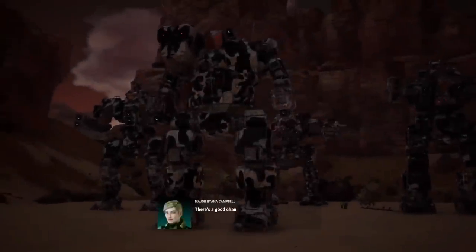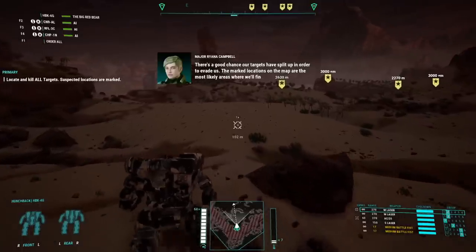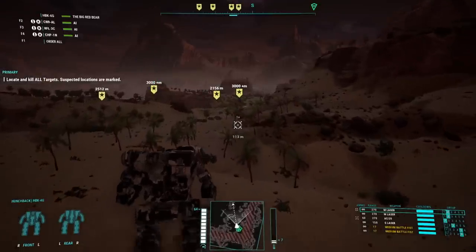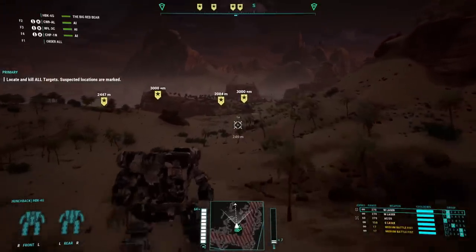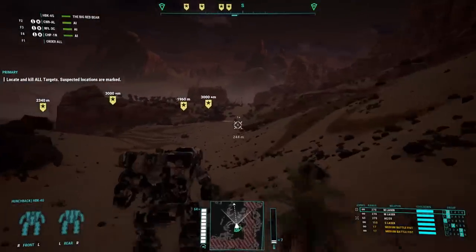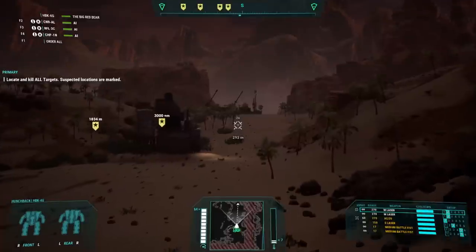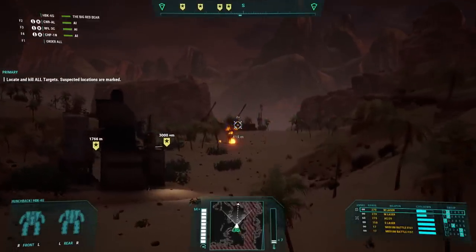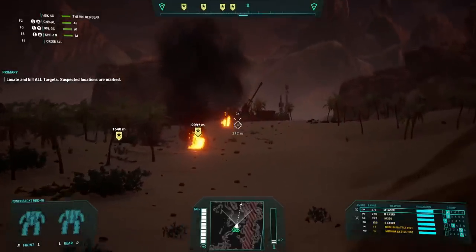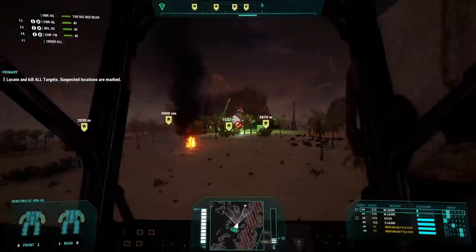The primary model of the Hunchback during the Succession Wars is the HBK-4G, which has a fearsome reputation due to one key point of the mech. Powered by a 200 Nissan standard engine, the HBK-4G has a maximum speed of 64 km/h, or six movement points in the tabletop game. This is the average speed of strategic forces that involve heavies and medium mechs, meaning that it is adequate for the HPK to move at this speed. While not as fast as some medium mechs, the HPK is not too slow to perform its role. For cooling, the HBK-4G has a total of 13 heatsinks, allowing it to run relatively cool when using its primary weapon system and secondaries.